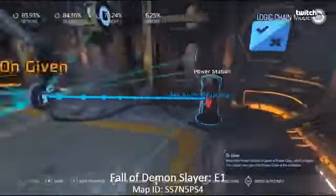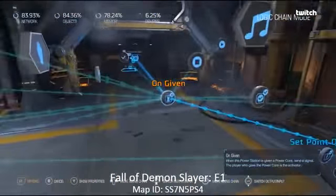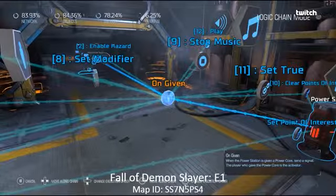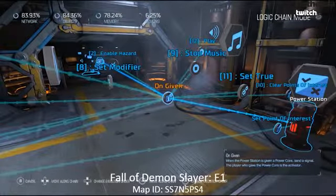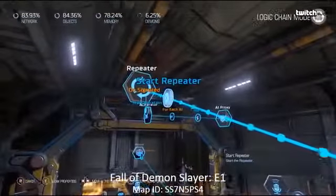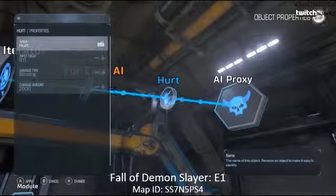As soon as you give that power core to the station, there's a whole lot of logic happening - he's setting some modifiers, stopping some music, starting different music, clearing a point of interest. But the really important piece is he's turning on a whole bunch of hazards which is all that smoke. The important piece is the logic trying to find that demon no matter where he is in the level. He finds a repeater that iterates through all the AI in the level, and then it only iterates through that one monster using that filter, then does 2000 damage to it - he's dead. You could be in that room, you could be anywhere in the level, and by using that AI filter, the AI iterator and the AI proxy, you can kill that one demon. Even if you had 50 zombies or a whole bunch of other monsters in the level, you can iterate through and just wipe out that one demon. It's pretty advanced stuff, and it's cool to see people starting to settle on some of the more advanced logic now in levels like this.